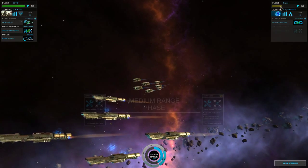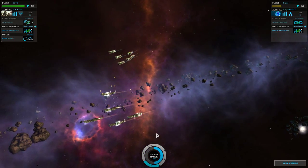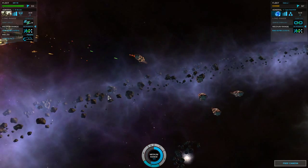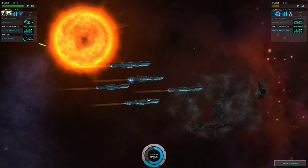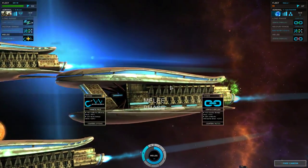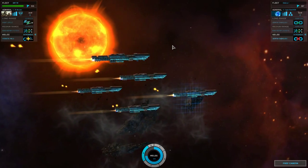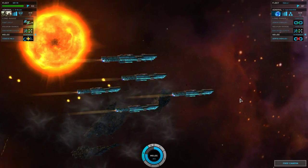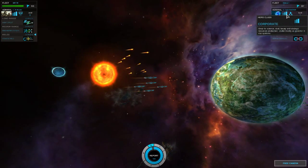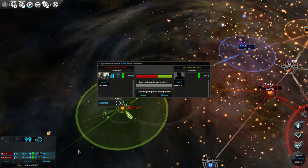We have their health down. We've taken out one of their ships already, and their health is down to about 50% whereas our health is almost completely at 100%. Now we're in the medium range. They went with offense, we went with defense — and since they are primarily kinetic-based, we've completely taken them out. Excellent, very very good. They even had a level 4 commander. That was a beatdown. Very, very good.